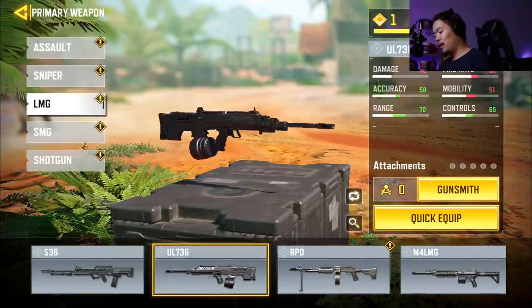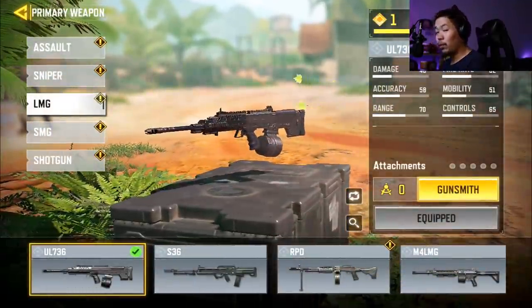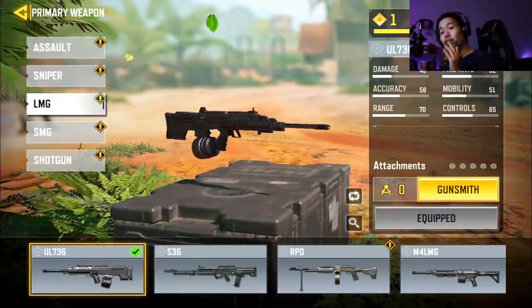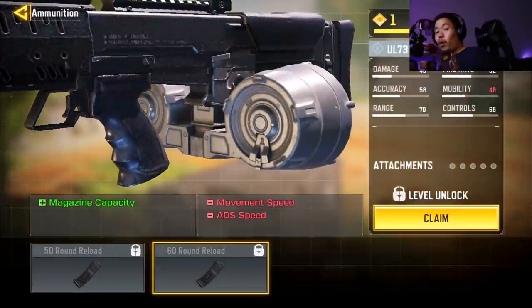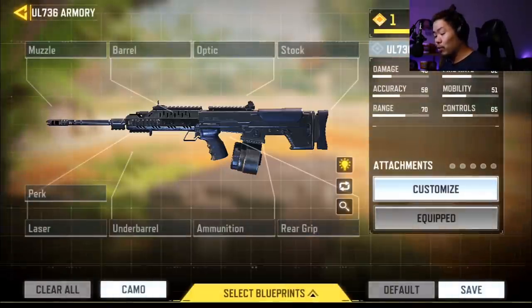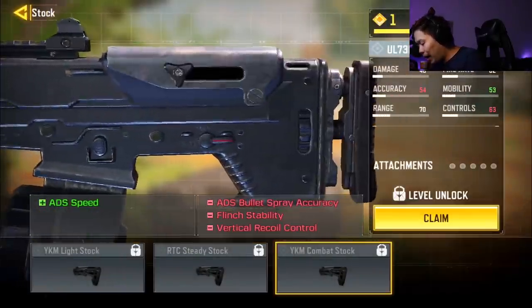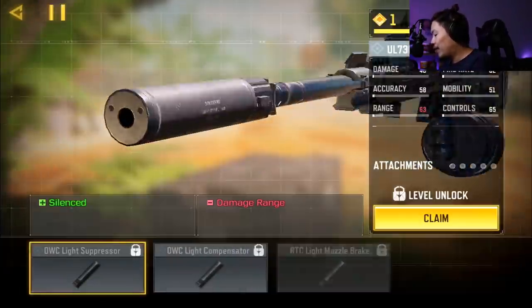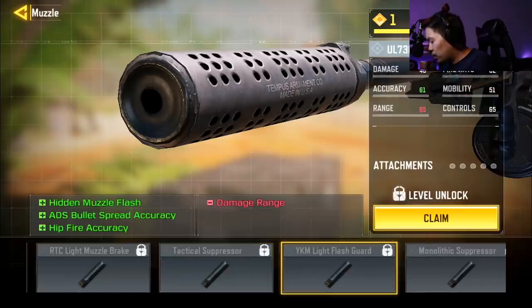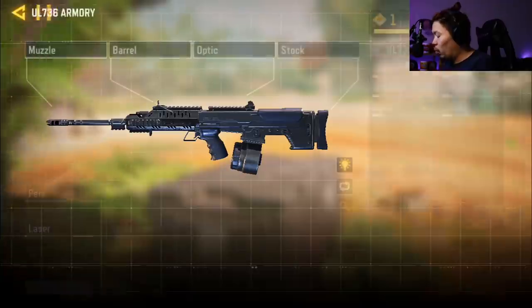Next up is the LMG — I'm going to talk about the UL736. The main reason the UL is god-awful is its 30-round magazine. Yes — an LMG with 30 bullets. You can increase it to 60 if you want to lose some ADS and movement speed, but other LMGs have a base of 60, some even 100 or up to 200. So even there you're losing out. You don't have an insane movement stock, and while the damage is okay, it's not amazing. You can pick literally any other LMG and it's going to be way better.